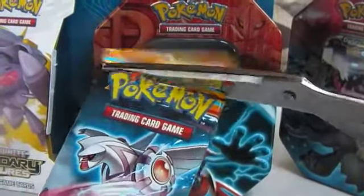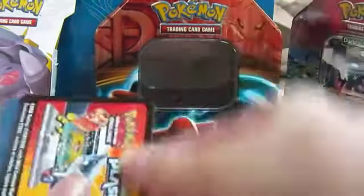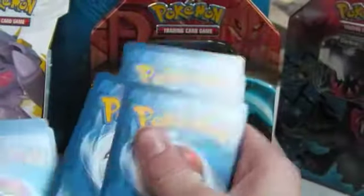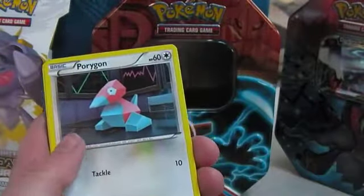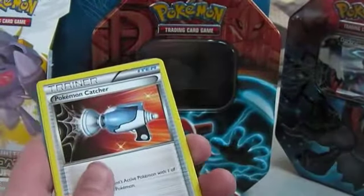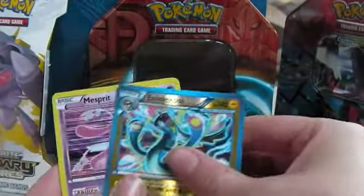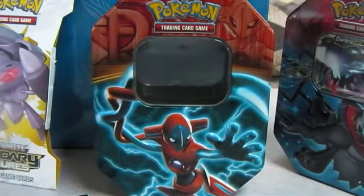Here's the first pack — it has Polkier on the front. Opening it up, put the code card aside. First cards we have: Skirskut, Shelmet, Porygon, Moona, Fro, Octillery, Pokemon Catcher — I do like that card. Electros — that is a very nice reverse holo — and it's a rare. The rare is a Misty Spirit holo. I've got a Yuxi, and I think I need to get an Azul. So I'll put those cards aside.